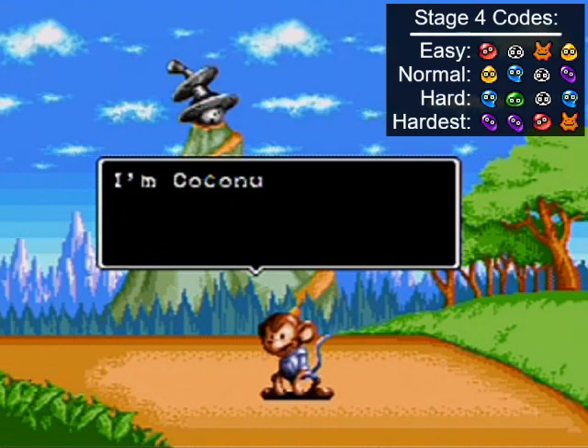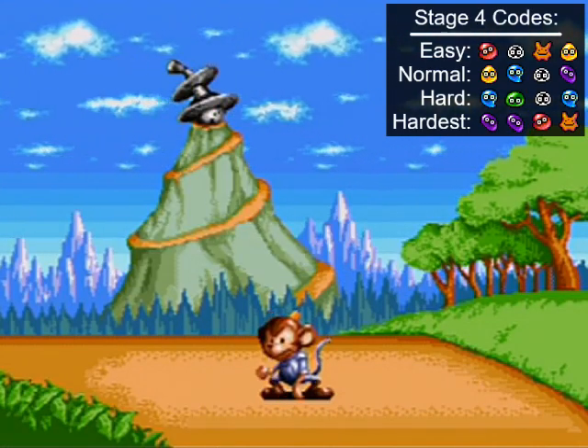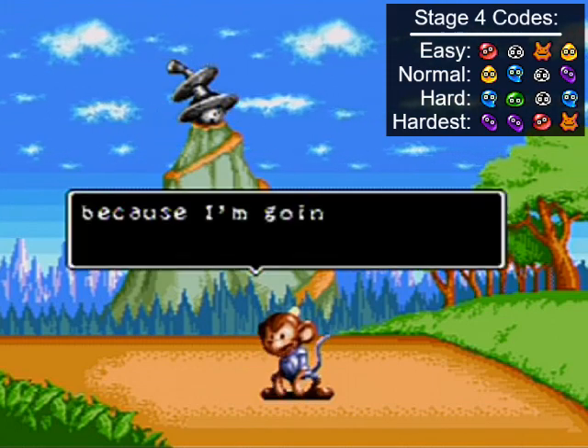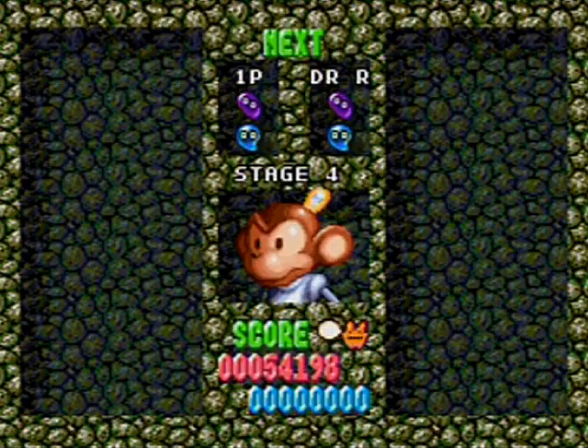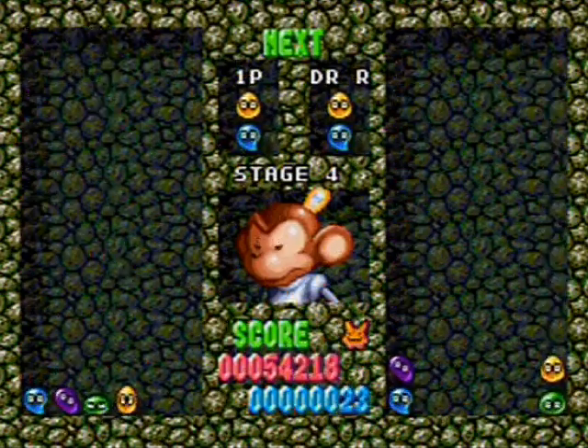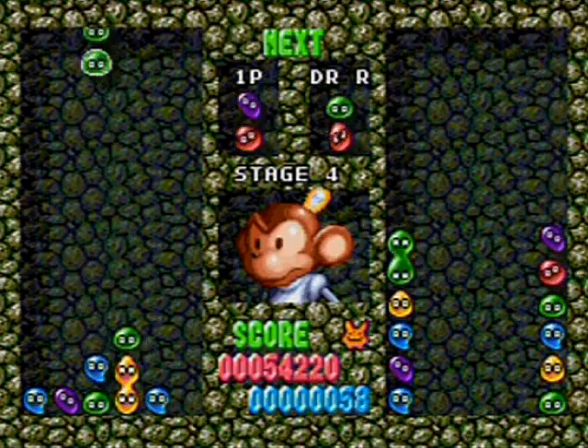And here we have Coconuts, also from the TV show. 'Coconuts — I'm Dr. Robotnik's top robot! I'm going to finish you in a flash!' He fills up both left and right sides, which — stage number two's strategy does not help him in the slightest to defeat me.